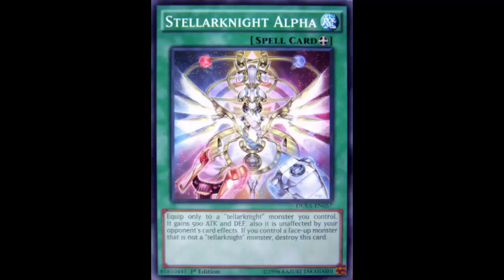Unaffected by your opponent's card effects — I love that. Equip it to Delta: Deep Prison? No. Mirror Force? No. Dark Hole? That's not gonna work — I'm unaffected. Number 101? Nope, that doesn't work either. Like, I love that — it's so powerful just being unaffected. It could be 'unaffected by spells and traps' or 'can't be targeted,' but no — it's fully unaffected. That is so powerful.